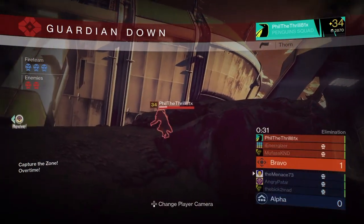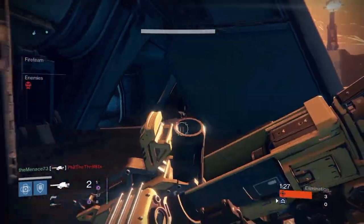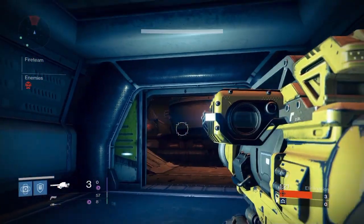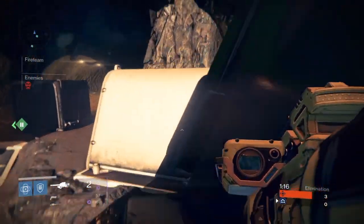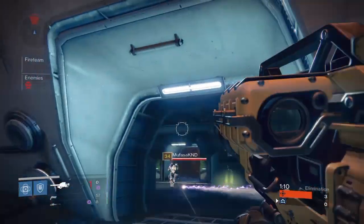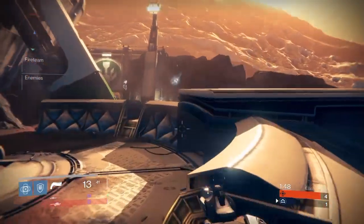I'll fast forward here to the heavy round. It spawns way to the left and way to the right — there's one inside and one outside. Going to the inside one would probably be better because you're more protected by the walls and you have the upper ground. We went to the lower one outside, but got pretty lucky — I managed to pick up the double kill and we won. Going inside is probably more favorable as it's closer to the spawns as well.